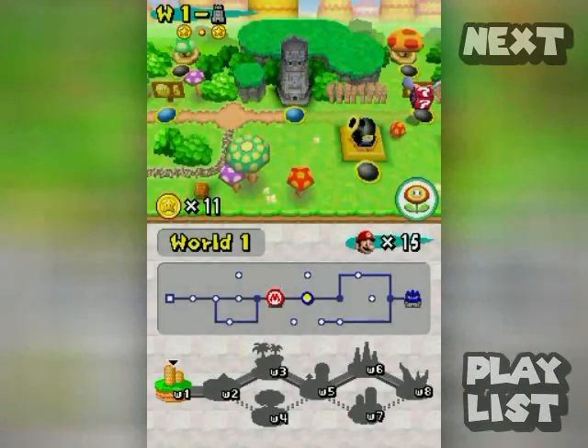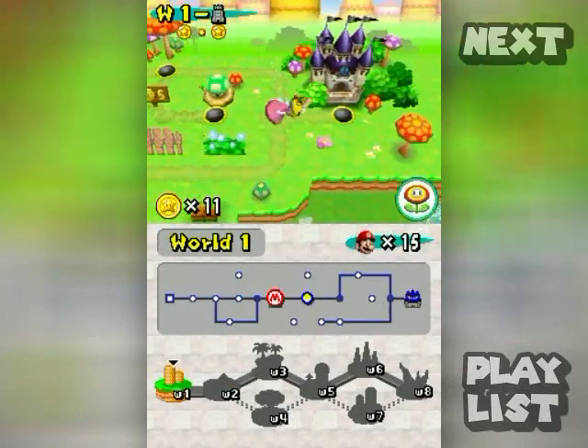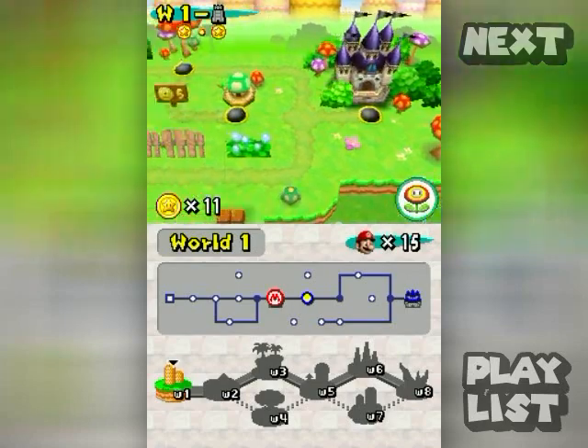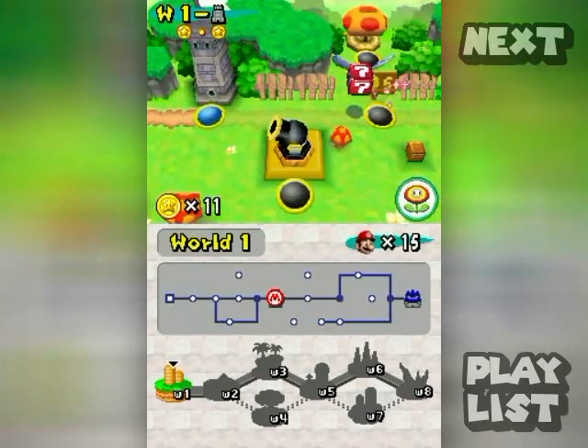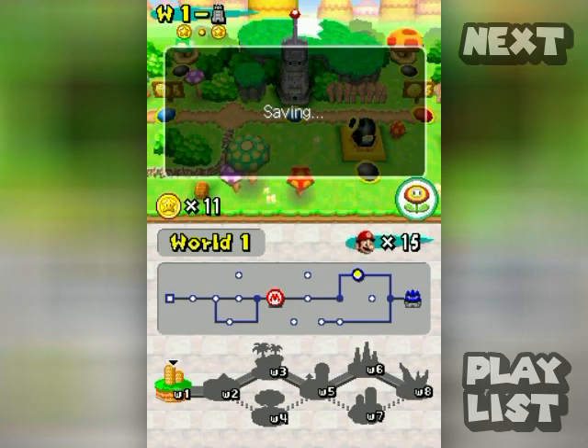Once again Mario was so preoccupied — this time with victory — that he didn't even notice that Peach was being taken away to another castle.